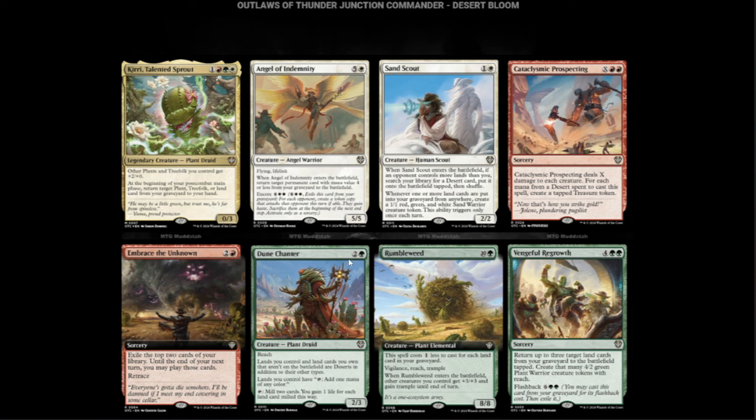Dunechanter — green and two for a 2/3 with Reach. Lands you control and land cards you own that aren't on the battlefield are deserts in addition to other types. Lands you control have: tap, add one mana of any color. It's basically a mana lantern with legs and reach. It can also tap to mill two cards and gain one life for each land card milled.